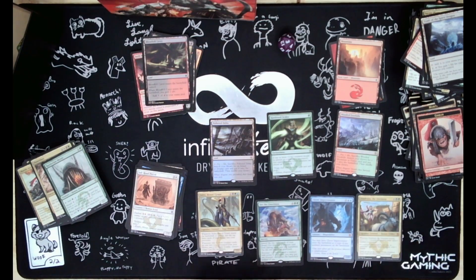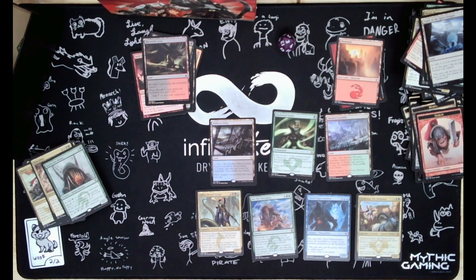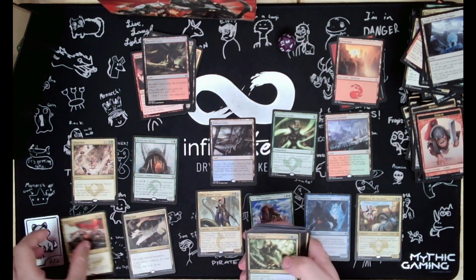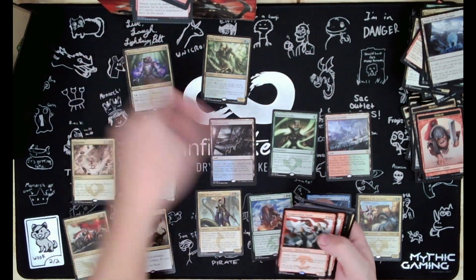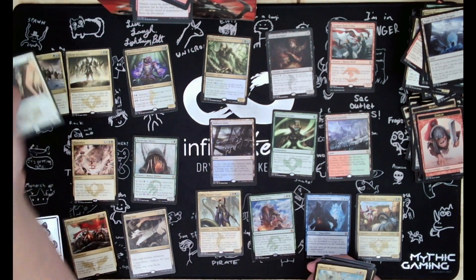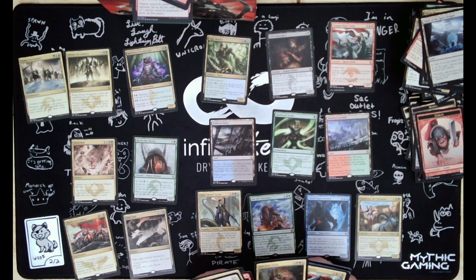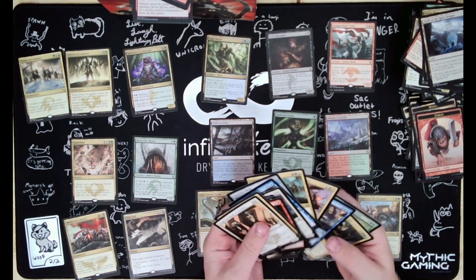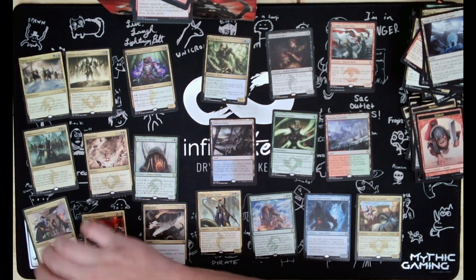Here are our Mythics and some of our more notable cards. We got Rattleclaw, Doomblast, Utter End, and Mardu. We got all the Ascendancies: Mardu, Jeskai, Sultai, Temur, and Abzan.